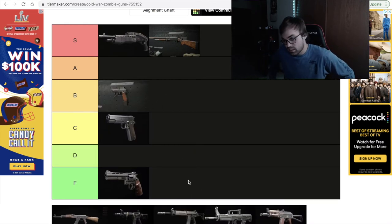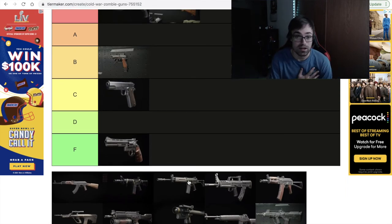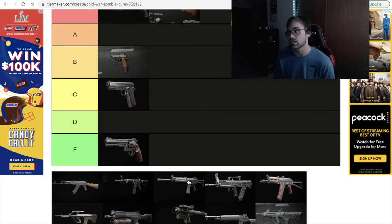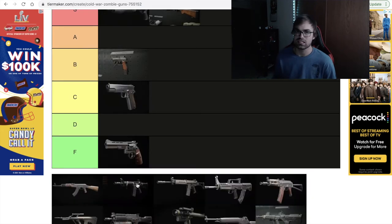Moving on — the next gun on the list is the next pistol we did after the 1911, and it's the Diamati. As I put in my video, I said it was the best pistol that I used, and that rings true. So if it's better than the 1911, it only deserves nothing less than the B tier. I thought it was a fun and good weapon to use — again the best pistol I had the pleasure of using. It's a very viable weapon, it works, so I put it in B tier.